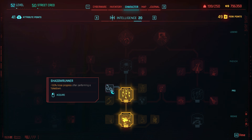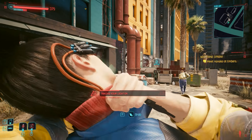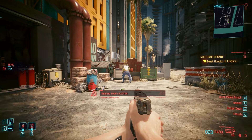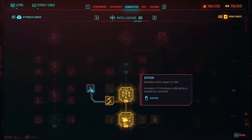We also have Shadow Runner: minus 100% trace progress after performing a takedown. This definitely works. While you're being traced, you can take down an enemy and the bar resets to zero percent — but it will still keep going. It won't stop the tracing, it'll just reset it to zero.